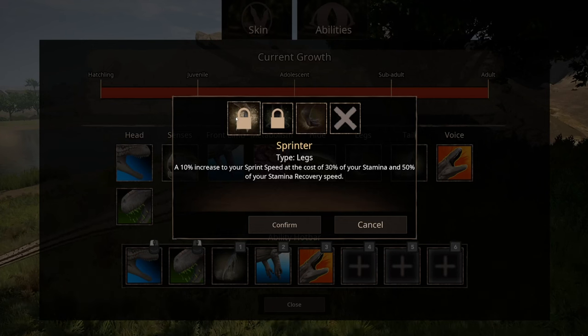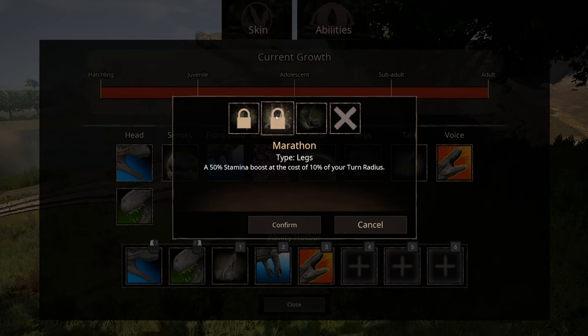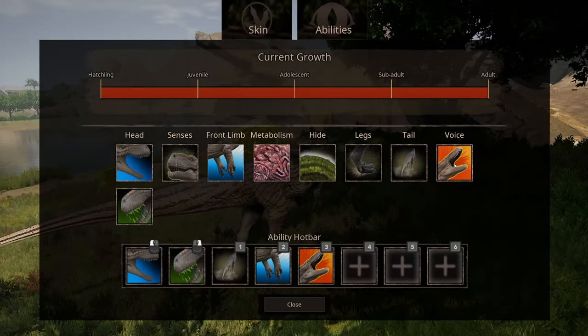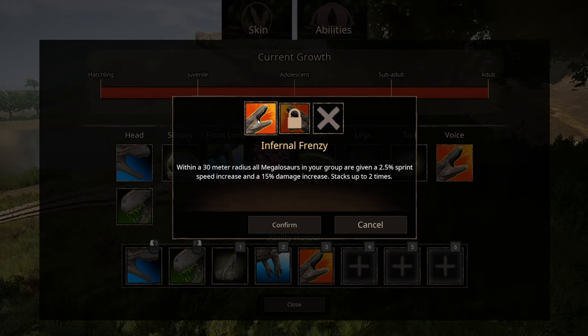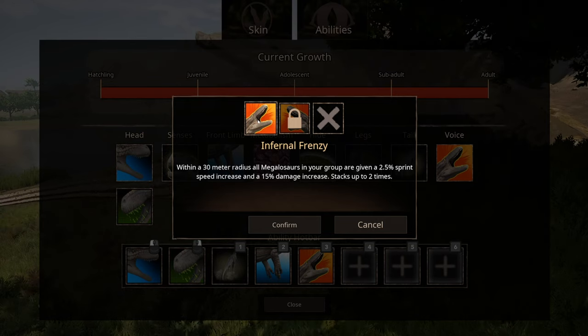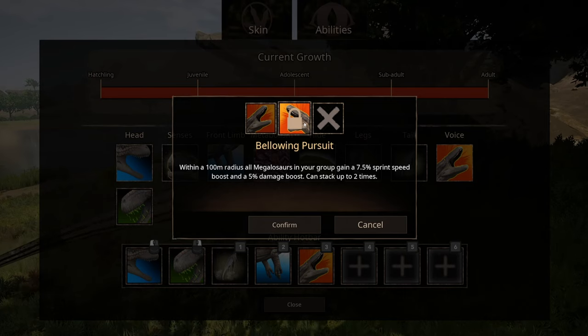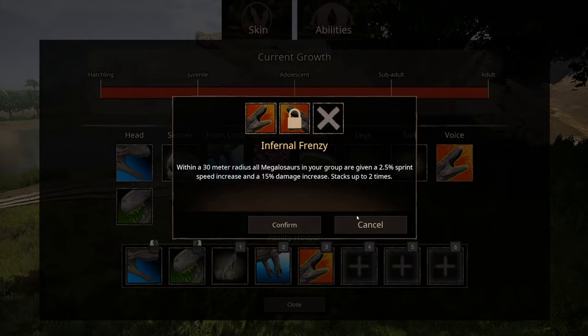Leg sprinter: gives you 10% increased sprint speed. Marathon: 50% stamina boost at the cost of 10% of your turn radius. Ambusher: gain 15% of your stamina and a 5% increase of your sprint speed. Infernal frenzy: within a 30 meter radius all megalosaurs in your group are given 2.5% sprint speed increase and 15% damage increase — can stack only two times. Blowing pursuit: within a 100 meter radius all megalosaurs in your group gain 7.5% sprint speed and a 5% damage boost.